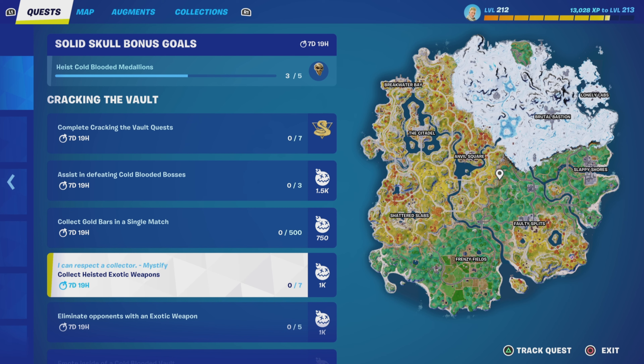Next up we have Collect Heisted Exotic Weapons — 7 of these in total. These are slightly different from the normal exotic weapons in that you can only get these from cold blooded bosses and the chests in the vaults. Now there's only a chance they'll drop — they're not guaranteed to come out of the vault chests and coffers, but there's a very, very good chance.